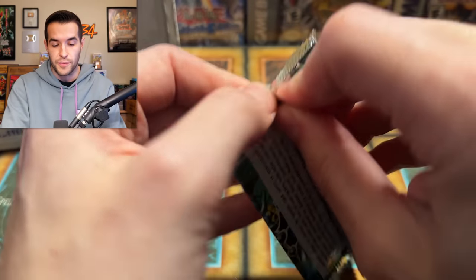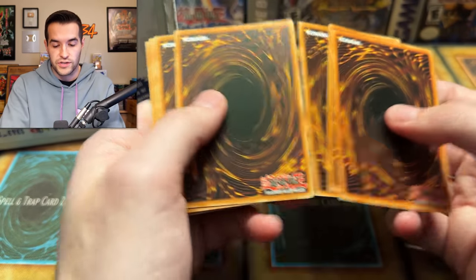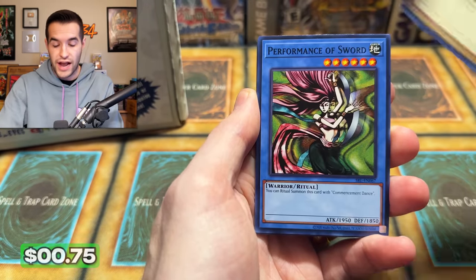Now let's get to a little 25th Anniversary. I haven't opened many 25th Anniversaries recently — we opened so much at the very beginning that I decided to take a little break from them. But now let's open a couple more, just to see if we can get that Blue Eyes Toon Dragon. We have the Upstart Goblin, Slot Machine, Flash Assailant, Fire Kraken.